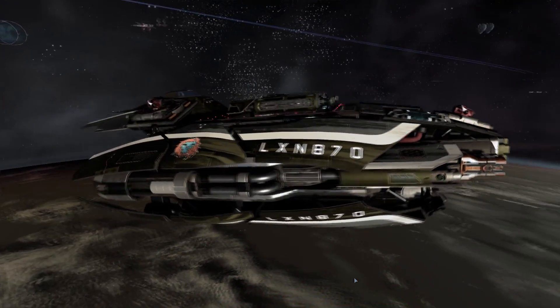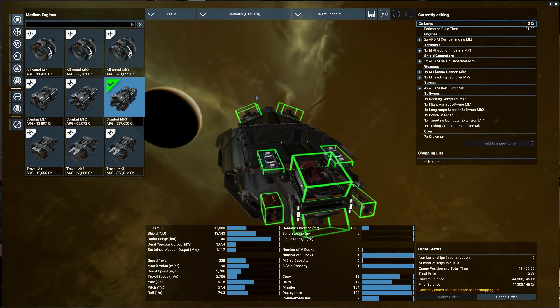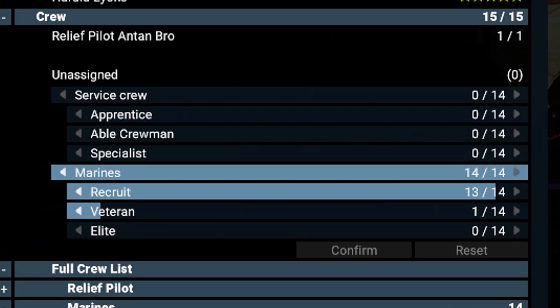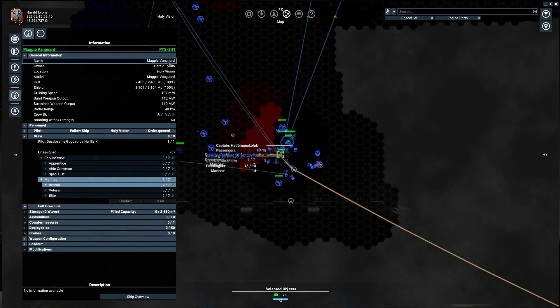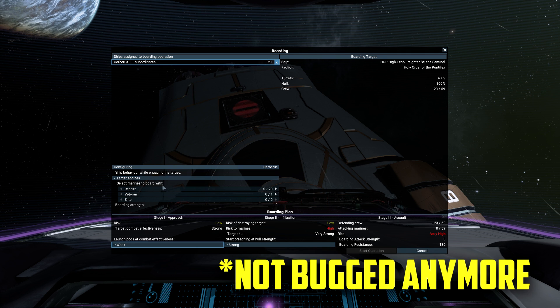Depending on which faction you're allied with, you can use the Osprey, the Gorgon, or the ship I'm using — the Cerberus. My loadout: combat engines, beam or bolt turrets, one plasma cannon as a primary weapon, and a guided missile launcher as a secondary. Then you will need marines — as many as you can carry, probably 14 or 15 recruits. Before you start boarding, pay attention to the boarding strength number of your soldiers. As for the Magpie Courier, it could carry more marines as reinforcements, but boarding with multiple ships seems to be bugged right now, so we'll have to wait for a patch.